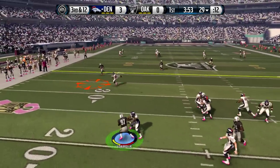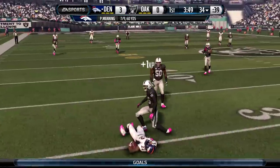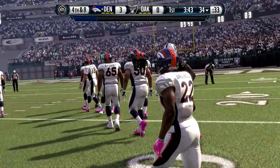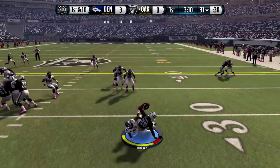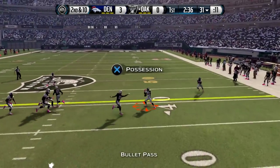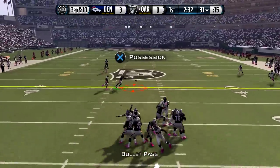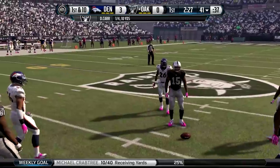3rd and 12 now for the Broncos. Manning waiting, finds Anderson, but he is taken. 3rd and 10 now. Carr hands it off to Murray, who will try to go to the right, but he is tackled immediately and there is no gain. And that is almost an interception for Derek Carr. 3rd and 10 now at the 31-yard line. Carr waiting for someone to get open. He finds Michael Crabtree, and that is exactly 10 yards for a 1st down.